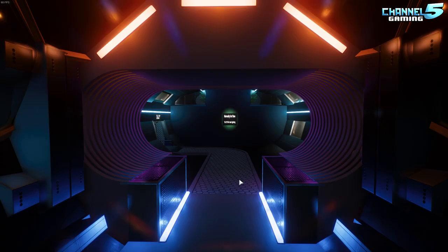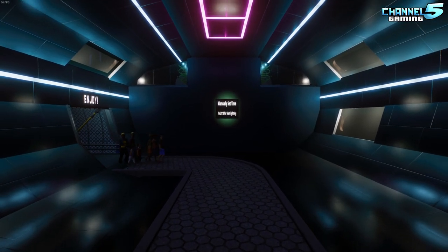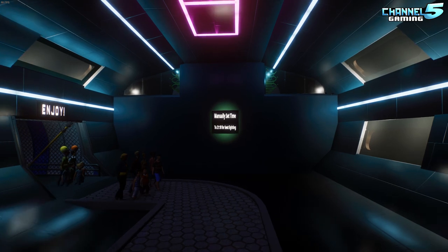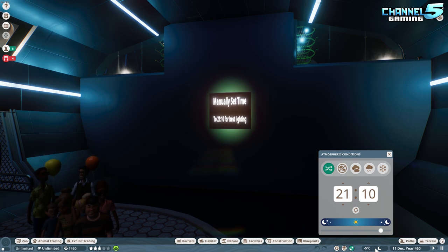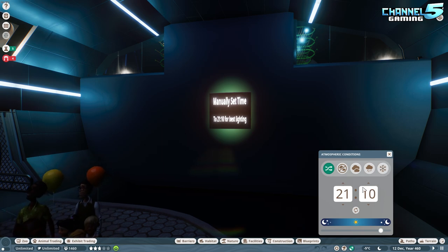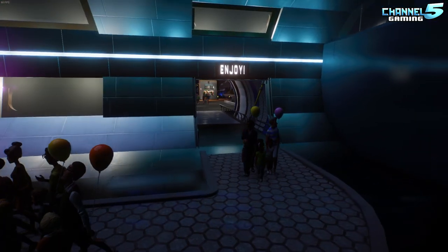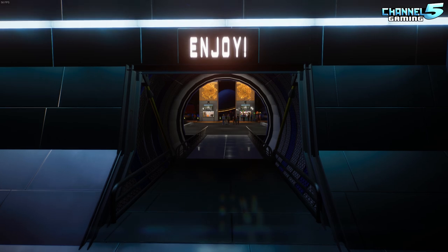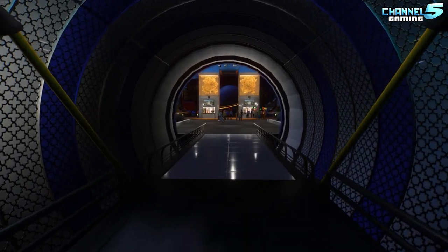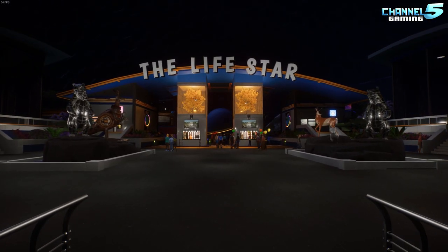We're at the entrance now. Tenzo said to start by turning the spaceship, and then we had to set the time. It was at 2:05 and I set it to 21:05, and then to 21:10 — this should be the perfect lighting because lighting really makes a difference. It's a bit strange and has to do with two intense contrasts, so we'll see how it goes.